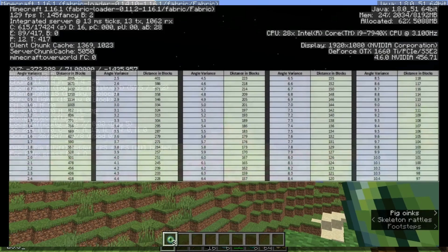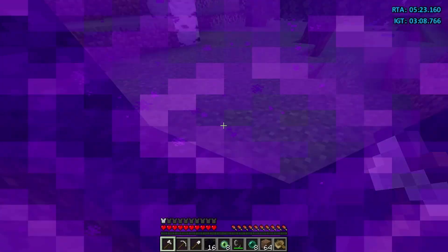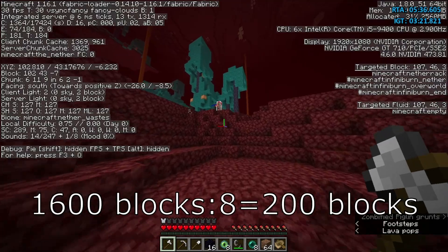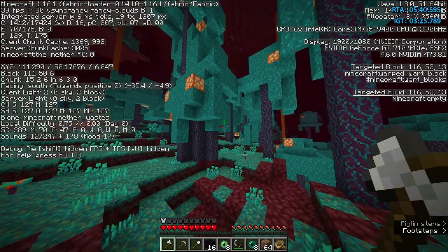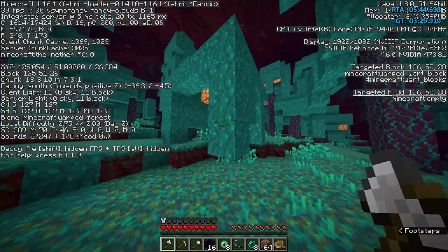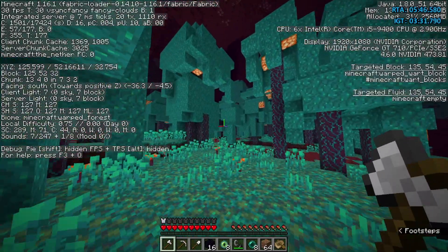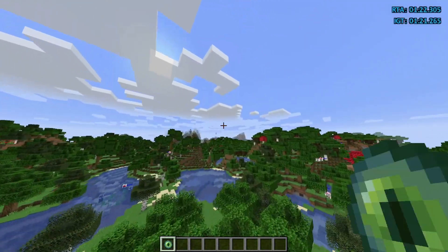Then you have a rough estimation of how far the stronghold is. If you have 20 obsidian or more, you can divide the distance of the stronghold by 8 and go that number of blocks in the nether to potentially save a lot of time. This is a pretty complicated strategy so I'll leave a much more clear and detailed video about it in the description.